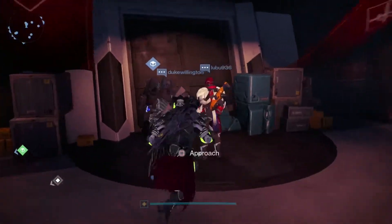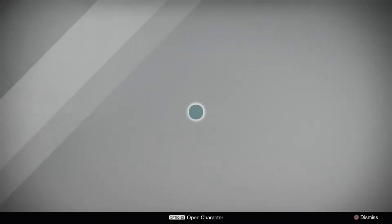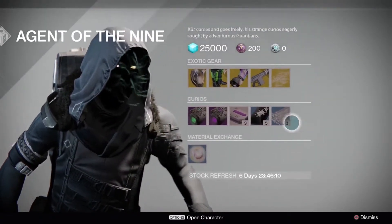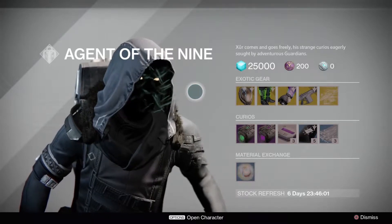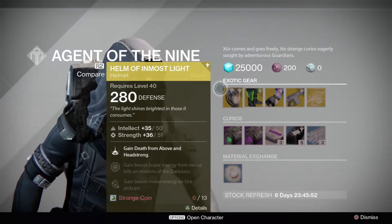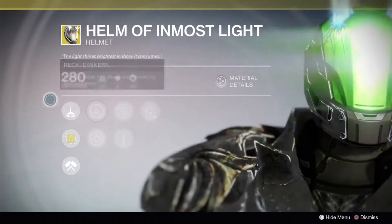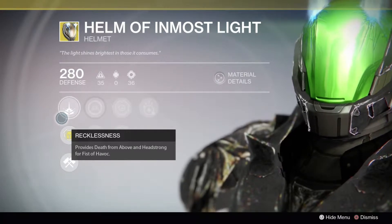He's nestled between the two crucible quartermasters. For the Titan this week guys, we have the Helm of Inmost Light with an Intellect and Strength roll of 50 and 51. Remember if you don't like the roll you can always purchase some of his glass needles and change the roll — they have saved many an exotic from being trashed every single week from Xur. Just pick up a few each week preemptively in case you get a really anticipated exotic but hate the roll. In case you've been living under a rock, this works for the Striker class — look at that visor, line green with the ascendant plane, looks lovely.